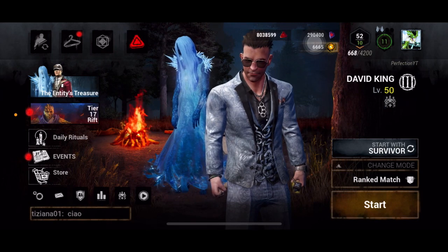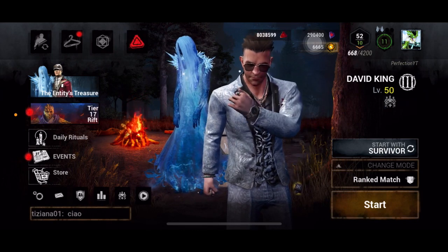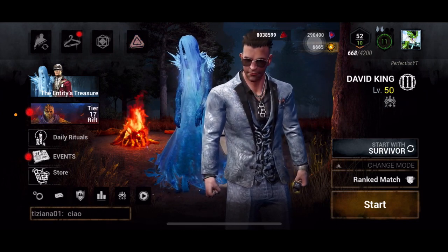So the first thing is entity coins. What is this? This is actually another new currency which has come with sinister stones.